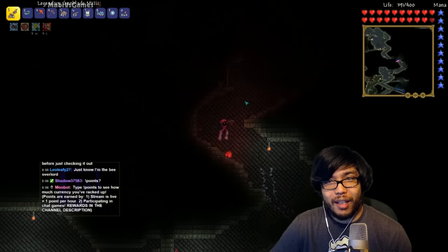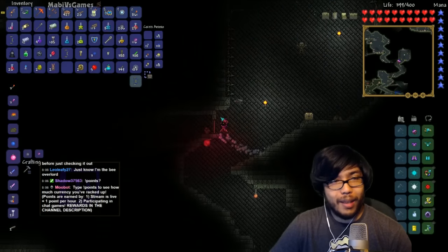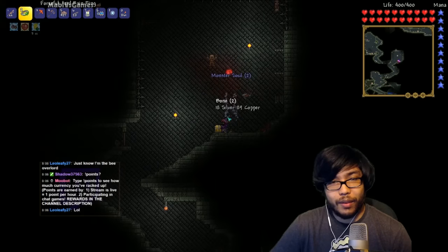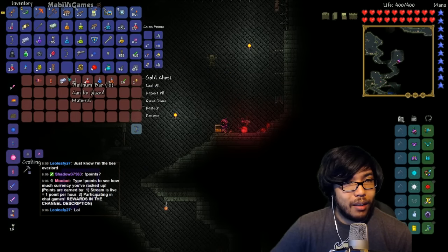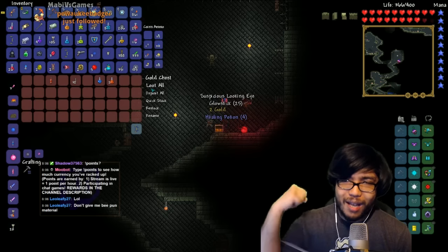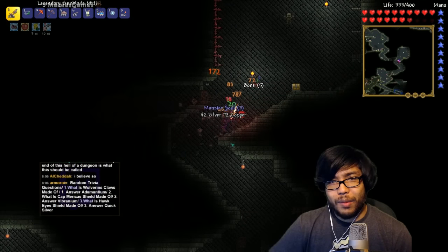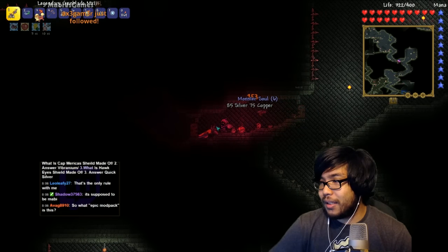I have one key left, might as well activate it here. Don't you get — isn't the dungeon where you're supposed to get shadow keys for the very hellish underground area? Ruthless handgun — everything's full up in here. Hey Pewaki Badger, appreciate the follow dude, welcome to the Mobby family. There's a bro fish for you. Danger Sense Potion — that's it.